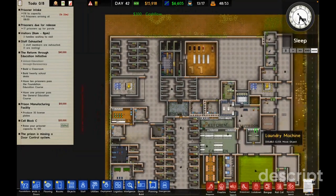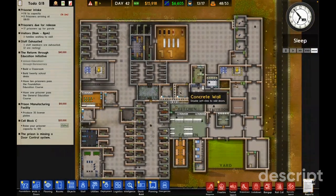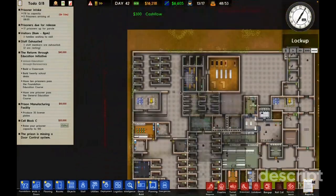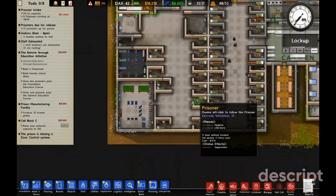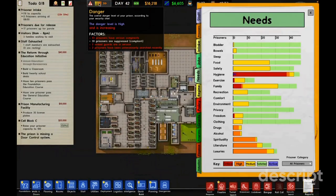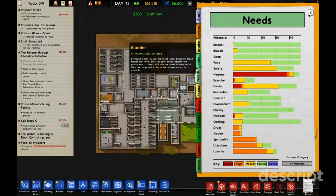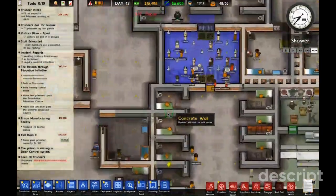I'm making a good amount of money, which is definitely great, but we're about to hit capacity, which means no one new is coming in. Hygiene is a big issue for some reason — if you have a massive shower, that should help.